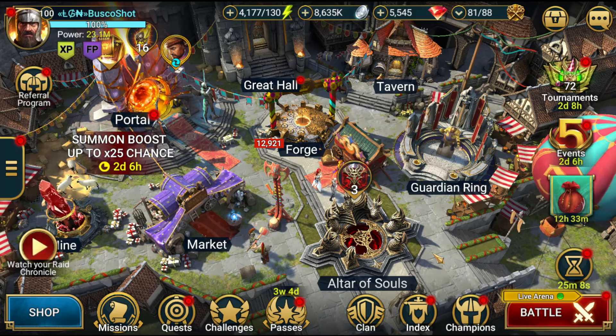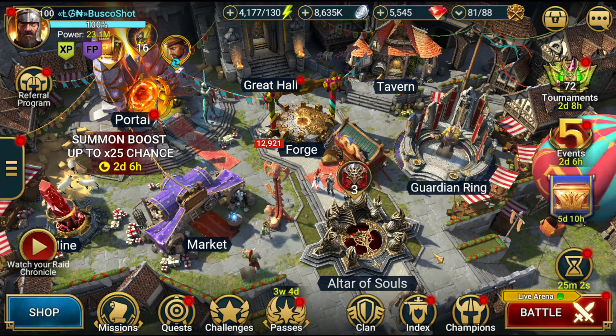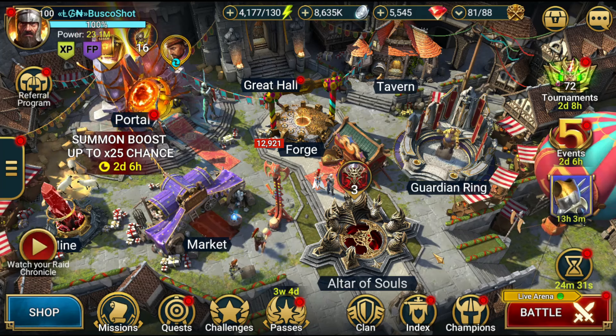What is going on guys, this is Basco, the Avlash player. Welcome back to Raid: Shadow Legends video. Today I'm gonna give you my five best tips to do any fusion in the game without wasting resources, without wasting your gems. If you do these tips you're gonna do fusion like a pro. Let's jump right into it.